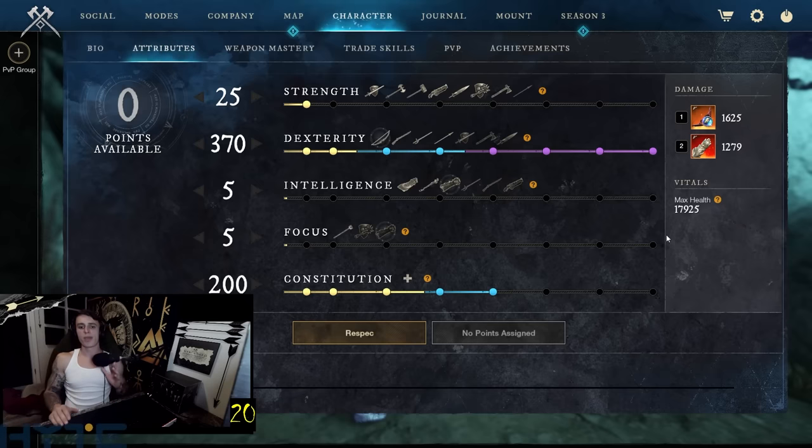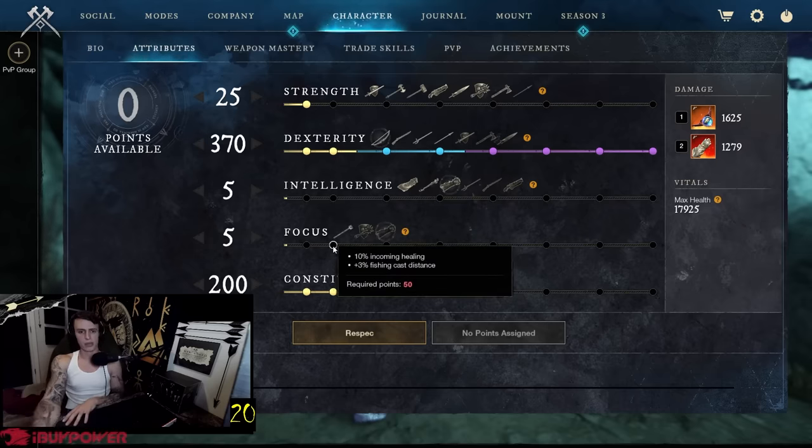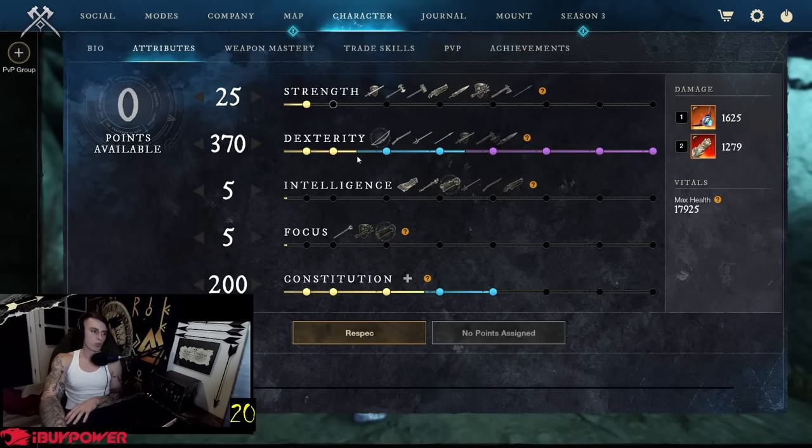Ideally I want to be 50 Strength for the heavy attack damage — 350 DEX and then 200 CON. 50 Strength is really cool because you get 10% heavy attack damage. You could also go 50 INT for five percent more damage if someone has a DoT on them — not bad either. You could go 50 Focus for more incoming healing for shirking heals, potions, and ability cooldown. All these options are pretty good for 50 points. I'd recommend 350 DEX, 200 CON, then do what you want with the other points.